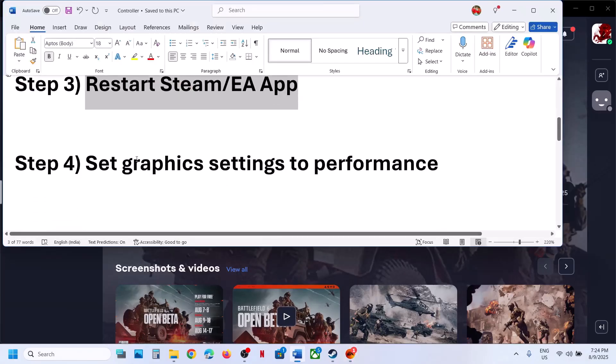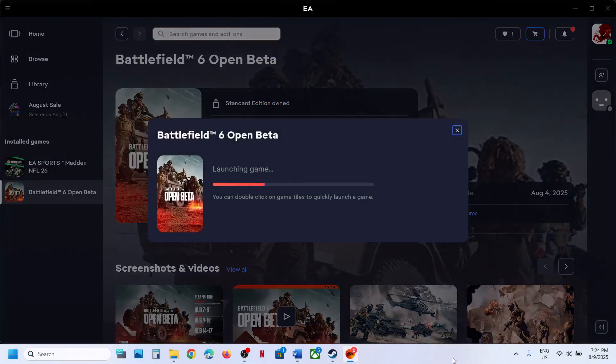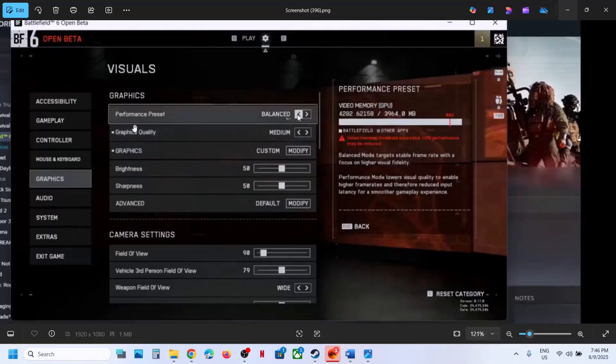The next step is to set graphics settings to performance. Launch the game and go to the graphics settings. Here you can see the performance preset — set it to Performance mode. In my case it's currently set to Balanced. Apply the changes and then check. This has worked for many players so it might work for you.